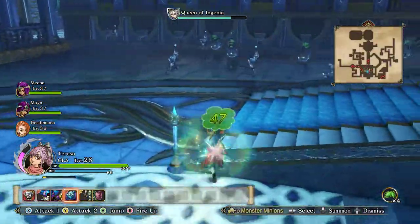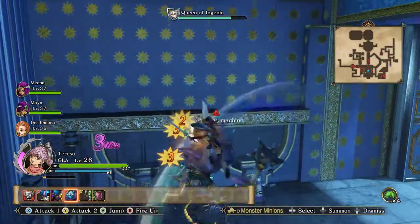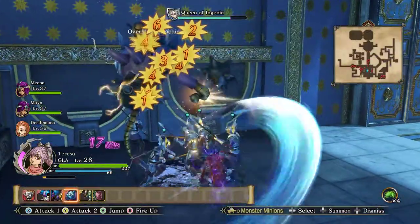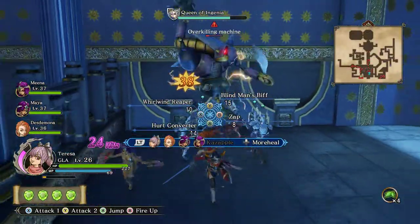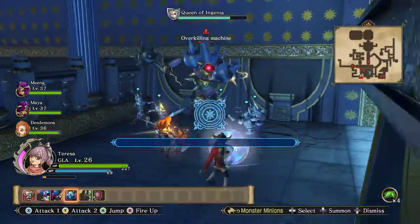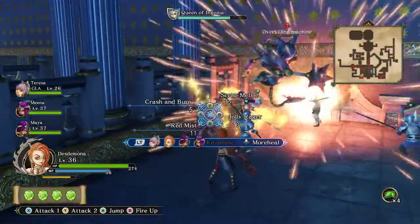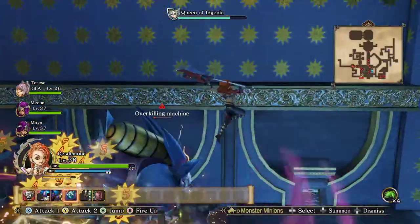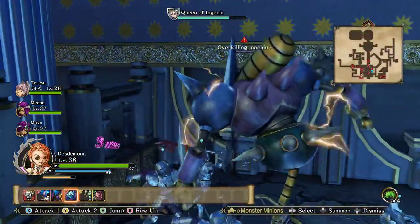Alright, it looks like it opens up the next area. Let's switch over here. Oh, I actually can't do tag tricks — I don't like that. So we can only do Kazapple, apparently. That's very interesting. I wonder — does it have to be the whole party that has high tension, or just one person? Because if it's just the one person, that might actually not be terrible.